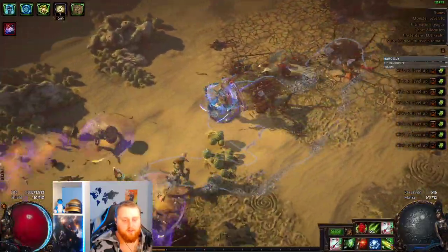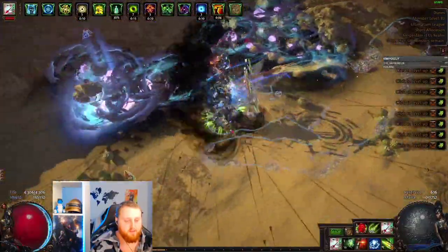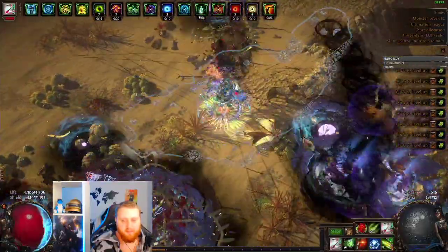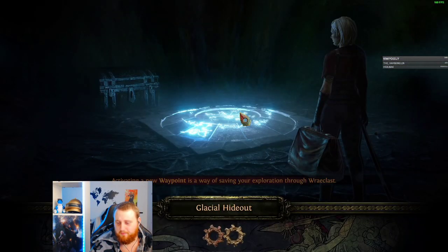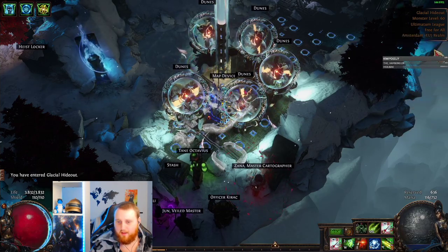We're pretty much done with this map. We killed the boss and we killed the Legion. Sometimes you get two Legion pylons, but it's pretty rare, so you just have to kill the one. That's pretty much it. I don't know exactly how long that took, but probably less than two minutes — and that's what I averaged across the test.